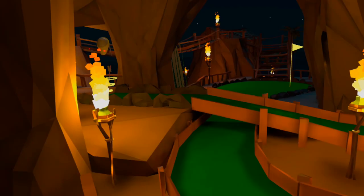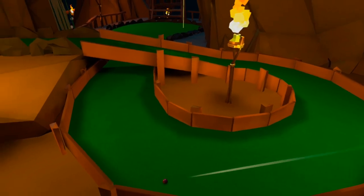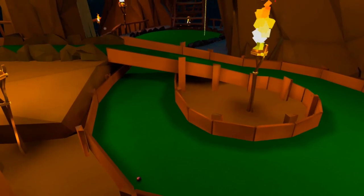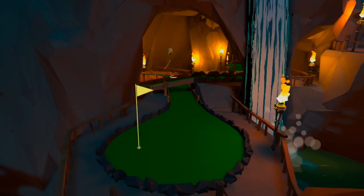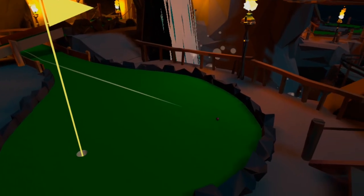If you under-hit you won't be left with a direct route to the hole, so you have to chance your luck going in off a deflection using either the flat side walls or the jagged rocks. Get this killer shot right coming out of the cave and you'll be doing just fine.